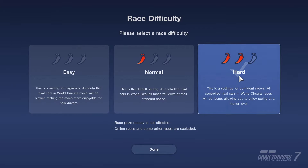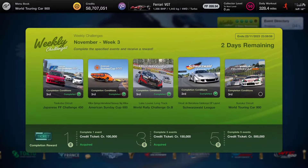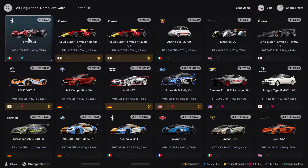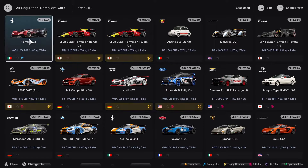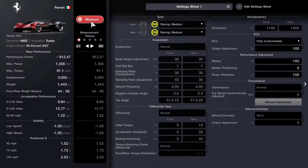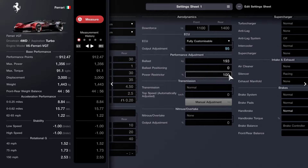The race difficulty I've chosen is hard — the difficulty we're using for all of these races. If you want to do this one nice and easily, I would say go with the Super Formula car because it's going to be a lot quicker. We've done all of the other World Circuit races; we just need to do this one. The Super Formula with its downforce would be ideal around here, but I wanted to use a GT car for a GT race, so I went with the Ferrari VGT. I swapped the tyres to mediums because the hards weren't quick enough. With the one-stop strategy on mediums, I did need to change the output adjustment to 93, the power restrictor also to 93, and I set the ballast to 199 to bring performance points just below the magic 900.